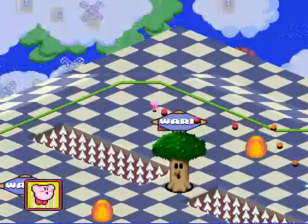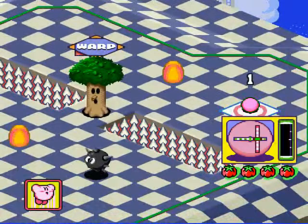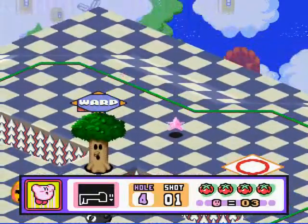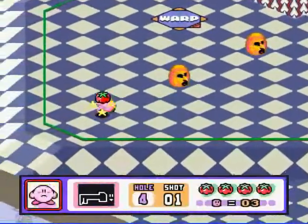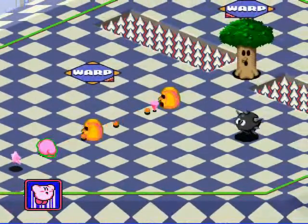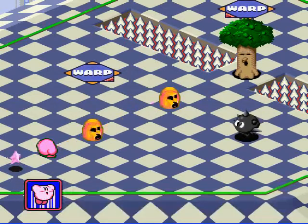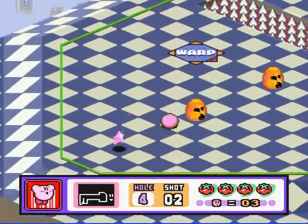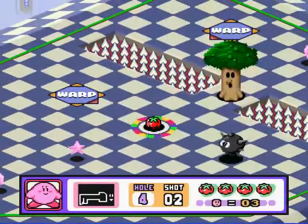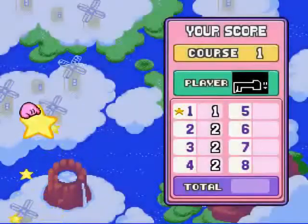I'm gonna introduce the curve shot right here. Not quite sure why — I just kind of feel like this will be effective. We'll see. The curve shot will work just fine on its own. You don't have to do anything special to get the curve — unlike, say, well, you'll see later. That is a handsome shot, if I do say so myself. This looks like a pretty straightforward shot, so let's just go for it. No one ever wants to overshoot a hole — it's no good. Drive for the show, putt for the dough — that's what they say.